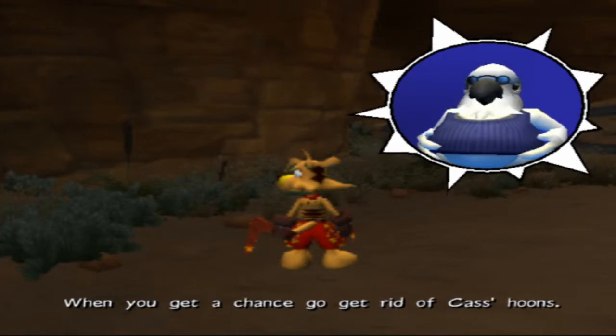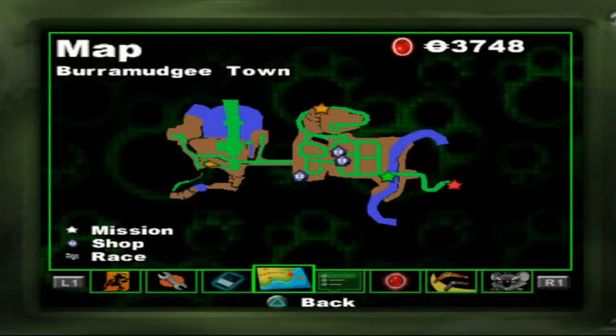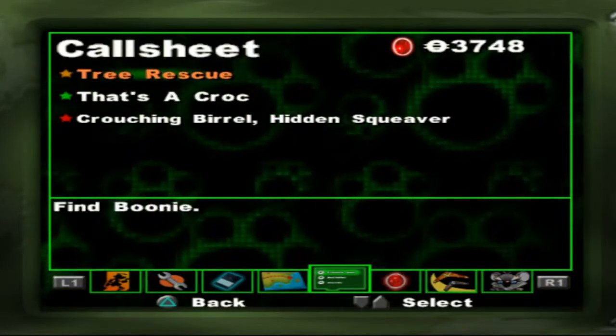When you get a chance, go get rid of Cass's hoons. Why is it my job? Why is it my job? Okay, true.